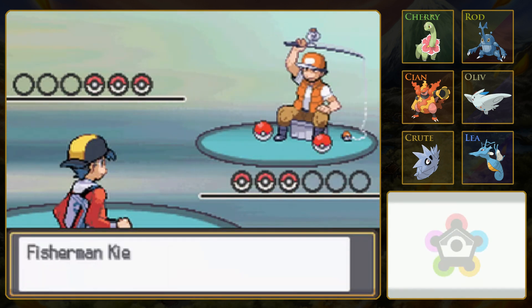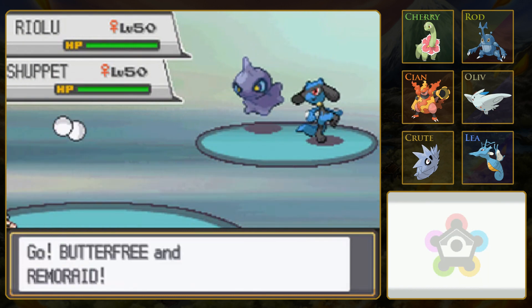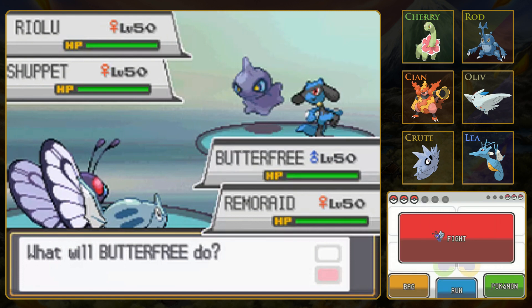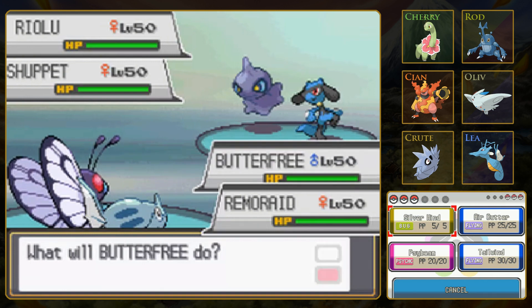We are up against a Fisherman who likes Ghost-types, apparently. I think it's all just random in these facilities. Riolu is Fighting, so I'm thinking I should use Air Cutter against him. Hopefully he's not faster - I don't know how fast Riolu is. And Bubble Beam against Shuppet.